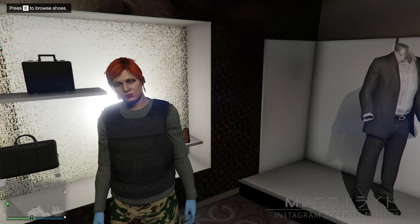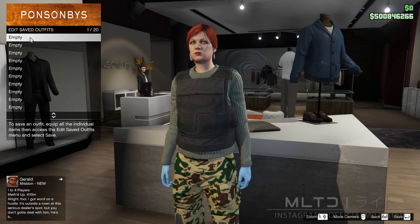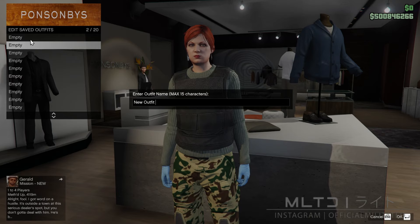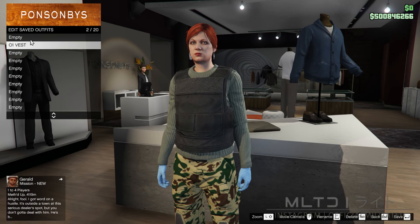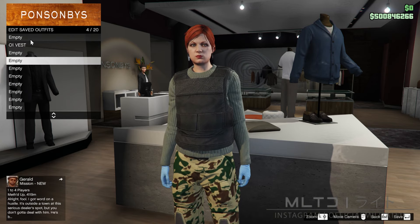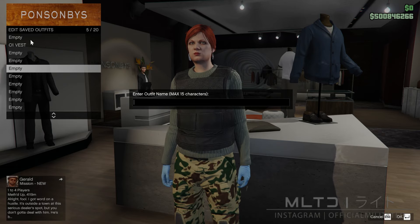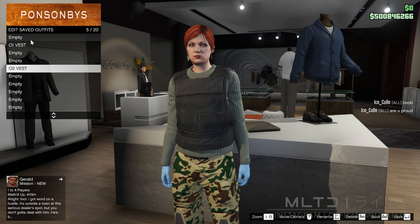Just before we save, we're going to back out and open up the interaction menu. Go into inventory, body armor and go down to show armor. We're going to scroll through until we get to the black standard armor. However, if you'd prefer something like the gray vest, you can equip that one instead. We're now going to close the interaction menu and head over to the top section. We're going to save the outfit, but make sure you leave slot one empty as we need that later. Save this into slot two and call it O1 vest — outfit one vest. Since outfit two also uses this, save it into outfit slot five and call it O2 vest — outfit two vest.